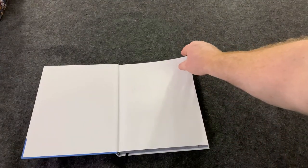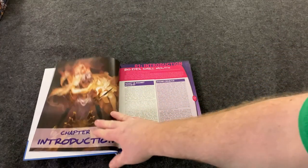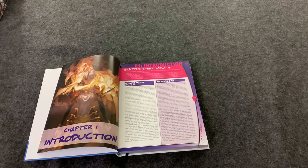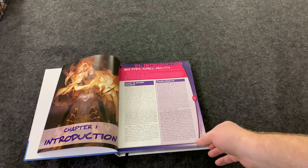Big Eyes, Small Mouth is basically going to be a D6 system. You're going to take two dice, roll them, and add on the appropriate value. And if you meet what you need to, you're going to get a success.